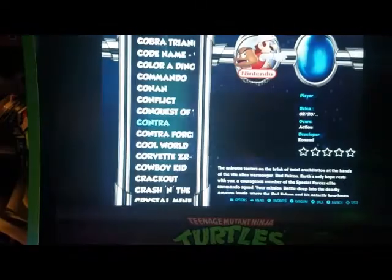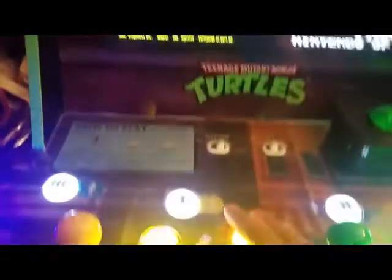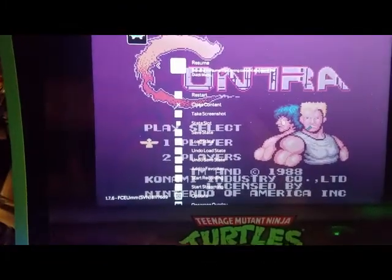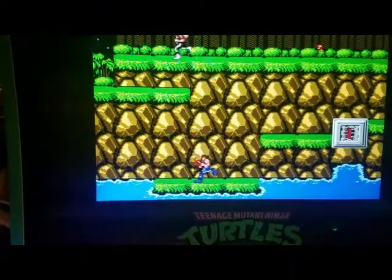To go back into the game, press A, and to load your save, press coin and C at the same time. The in-game menu will appear, and this time select 'load state' with D. It will bring you back to exactly where you left off.